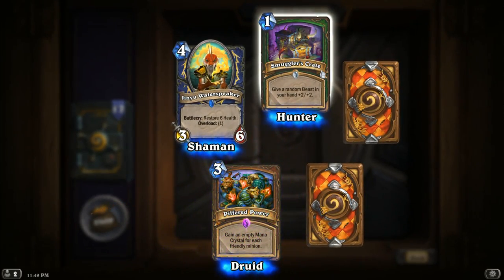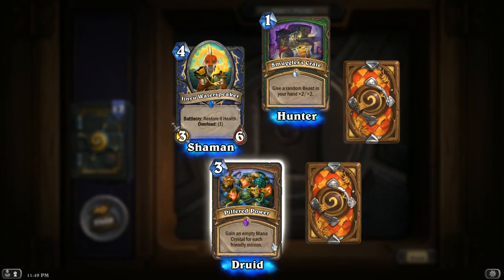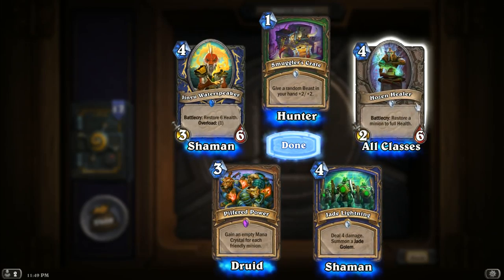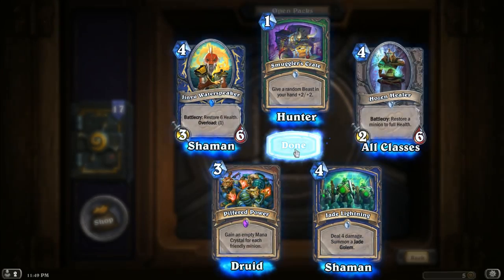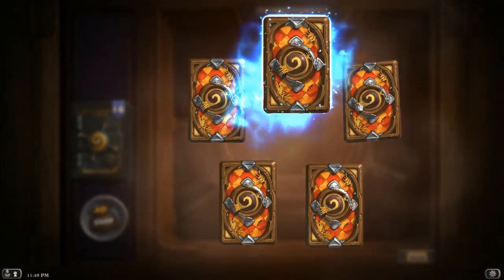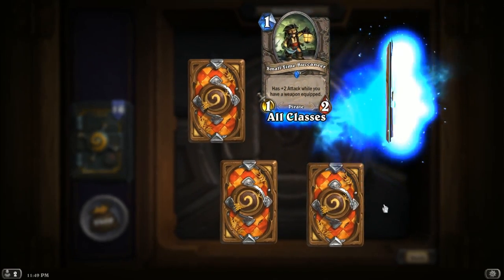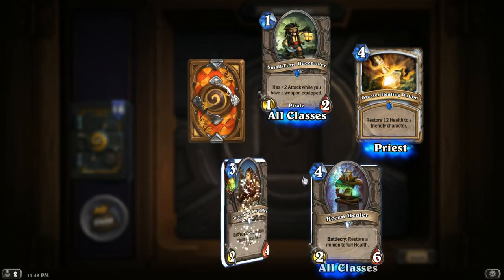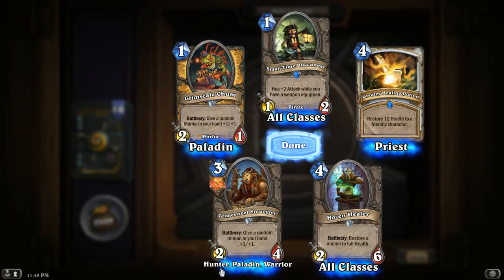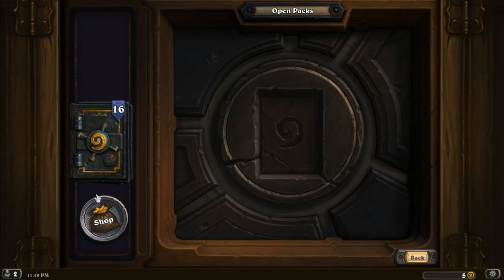Let's go! Pilfered Power: gain an empty mana crystal for each friendly minion. That's kind of interesting. Hosen Healer: restore a minion to full health — oh, that's kind of interesting. These are all new to me, I don't know what any of these are. Pirates — Small Time Buccaneer, plus 2 attack while you have a weapon equipped, that seems like the pirate life. Another Hosen: Hunter, Paladin, Warrior — the Trifecta. Give a random minion in your hand +1/+1. Seems kind of expensive for that, but I do like Murlocs.